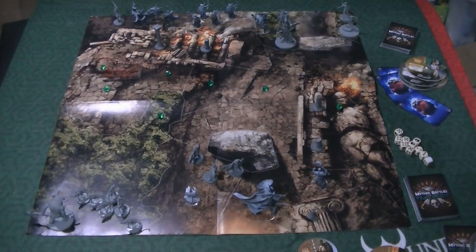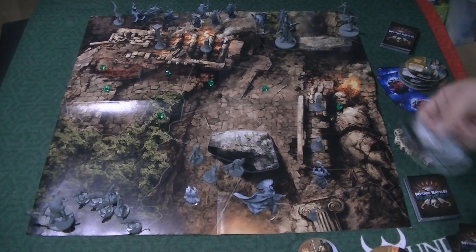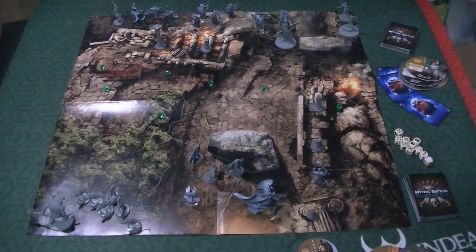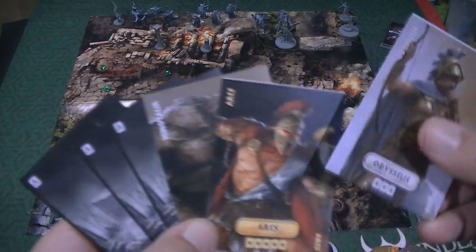With each unit that you pick, you take their activation cards and put them into your deck. You take whatever Art of War cards they get and put those into your deck as well. Then you take three Art of War cards that you just have, shuffle up your deck, and draw three off the top. So you're going to start with six activation cards: the three Art of War cards you set aside plus your three that you drew.